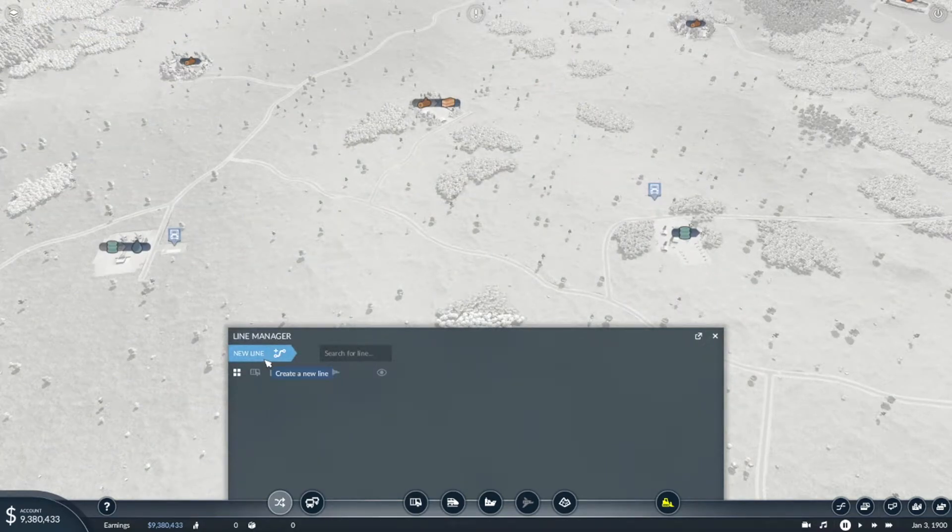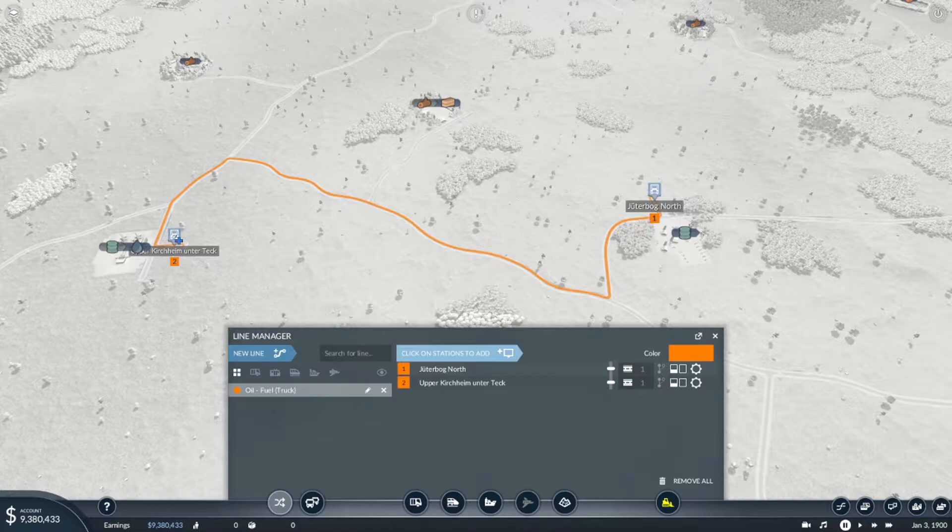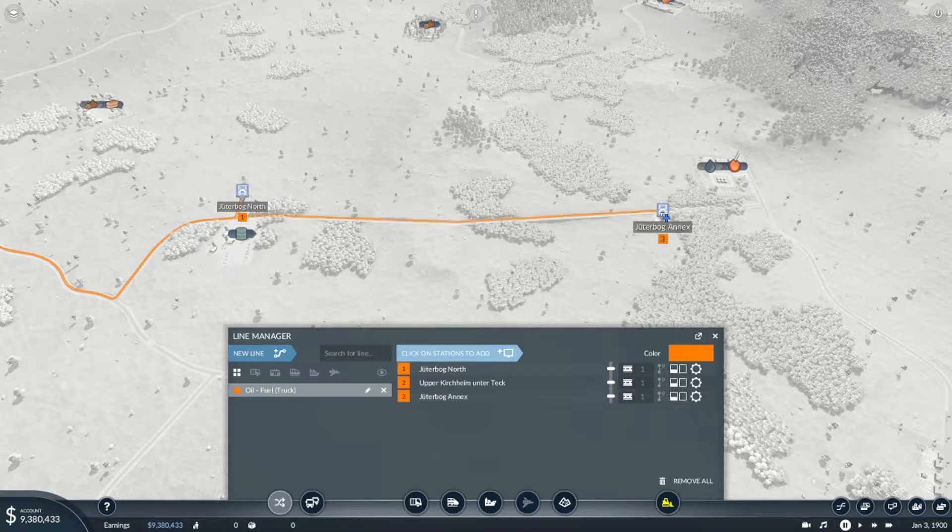Now we are ready to create a line. Let's press the new line button and I will call it 'oil to fuel truck', because at some point I will switch it to a train when we have enough money. There comes the first stop, there is the second, and it all goes to the fuel factory. This is one completed connection.